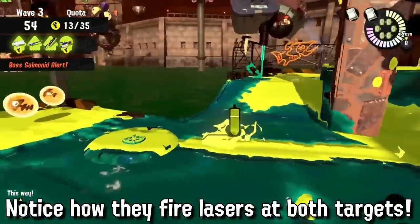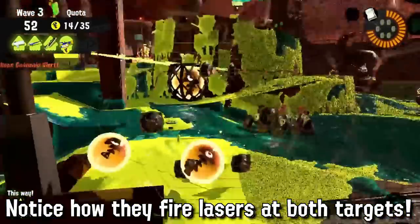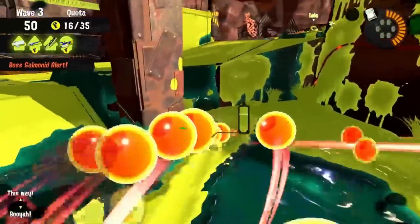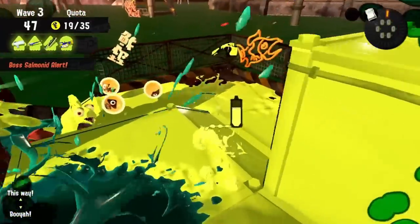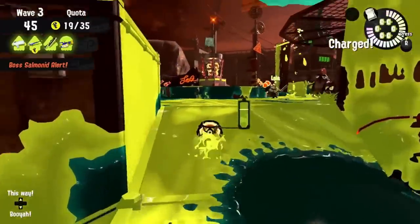All you need to do is aim the first laser at your first target, then switch to your second target for the next laser. This way you'll use your special more efficiently against multiple targets and deal with multiple threats at once — and not just flyfishes.